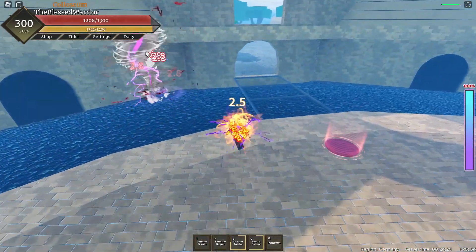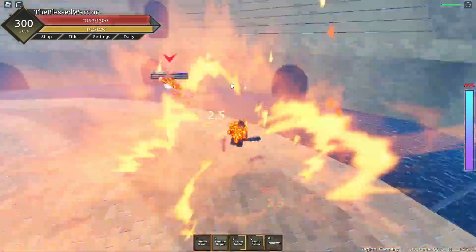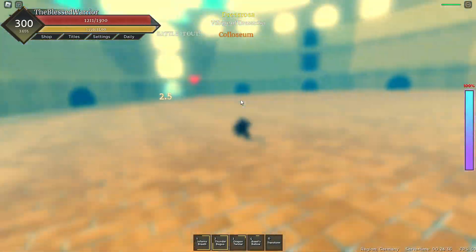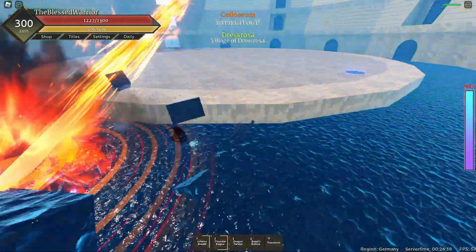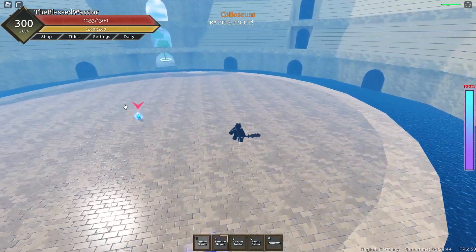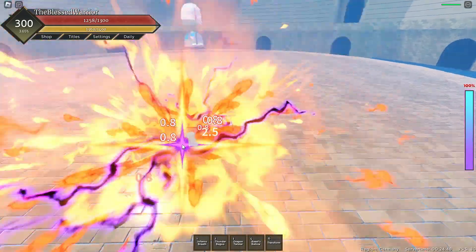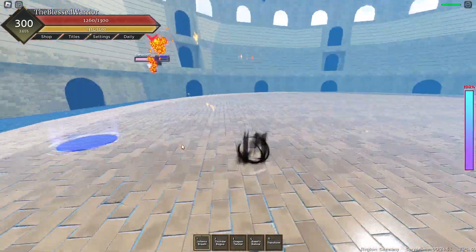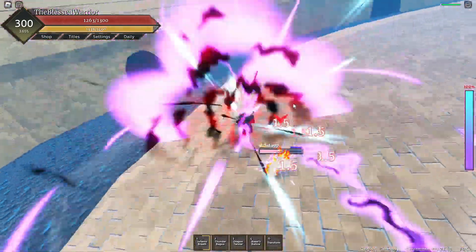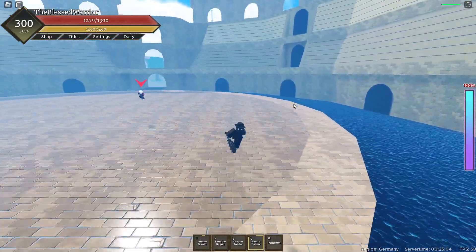Maybe Dragon Twister — nah, it might hit him. It caught him! Hit him with Inferno Breath, yes sir. Bring him here, then after we use Thunder Bagua — boom. Gotta wait for our moves now. Catch him off guard with the Inferno Breath — there we go. Boom, Beast Bellow. Yeah, this guy's getting cooked. He's just getting flung like crazy, that knockback is insane.